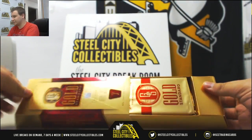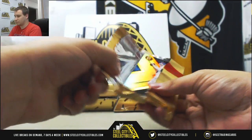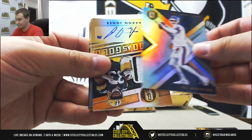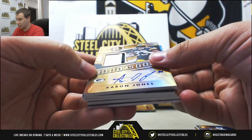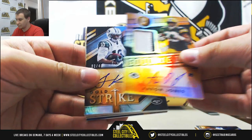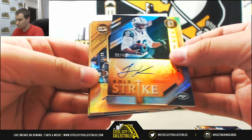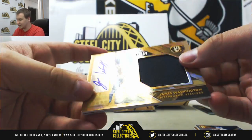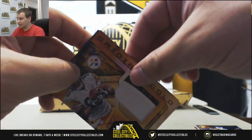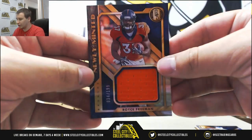Next box. To 99, Aaron Rodgers. Eli Manning to 49. For the Packers, patch auto, Aaron Jones, 39 of 49. For the Jets, to 49, autographed Jermaine Kearse. Another Steelers jersey auto to 99, James Washington. Another Steelers hit, Hines Ward patch, 15 of 49. And for the Broncos, jersey, 199, Royce Freeman.